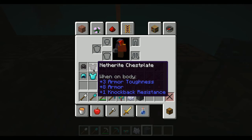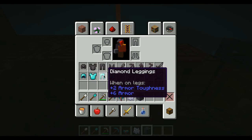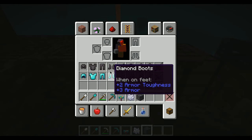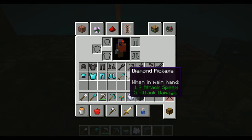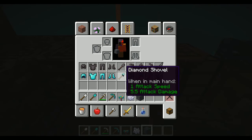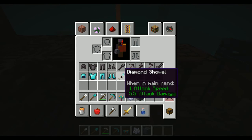With pretty much every other armor piece it's just one step up on armor toughness. For weapons — the netherite shovel attack damage is 6.5 and the diamond shovel is 5.5, but attack speed is the same. For the pickaxe, netherite is 6 and diamond is 5. The axe is 9 attack damage for diamond and 10 for netherite axe.